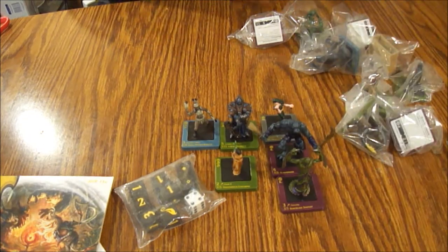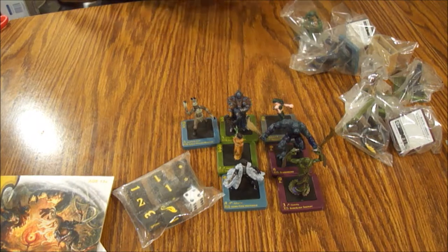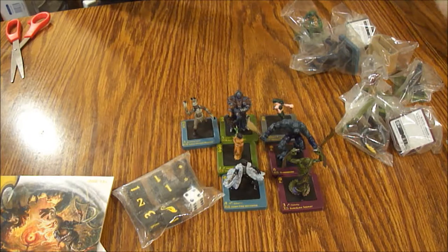Although they did put out that cool Arena of the Planeswalker board game, which I was really impressed with, but they just didn't support it too well — disappointing, because I thought it was a cool board game based on Magic: The Gathering. Here we have a Hawkeye Instigator, an uncommon from the blue group. Next we have a purple Skeever Hatchling, a common.